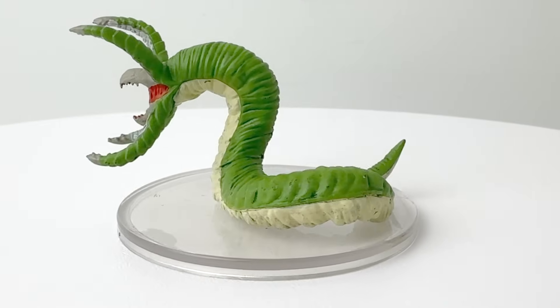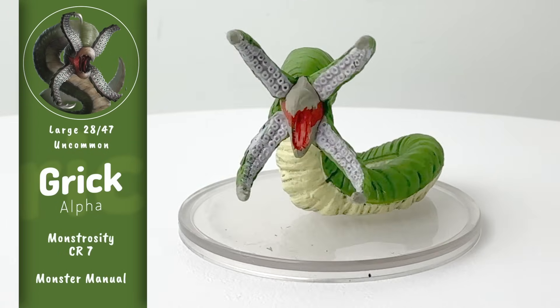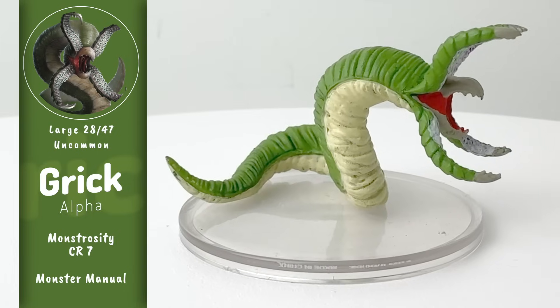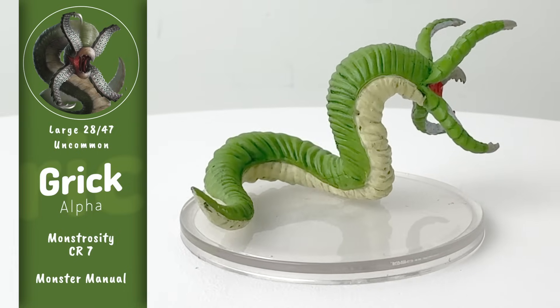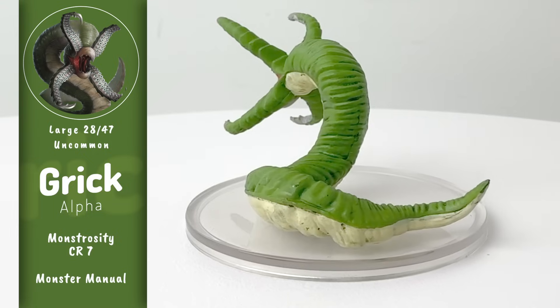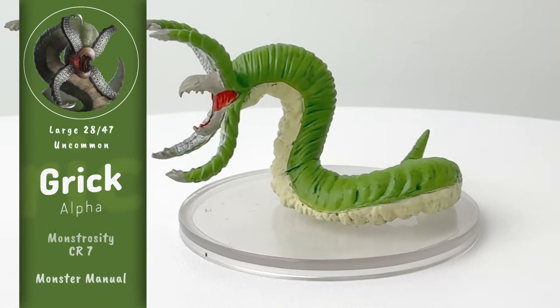We didn't really talk about what Grix are. They are Underdark predators and ambushers who hide amongst the rocks and wait for passing prey. They lash on with their tentacles and then bite down while also striking out with their tails. The Grix Alpha is quite a hardy version of a Grix with a CR of 7 and a reach of 10 feet. With a climbing speed, they're probably going to be waiting on that cavern ceiling above you.